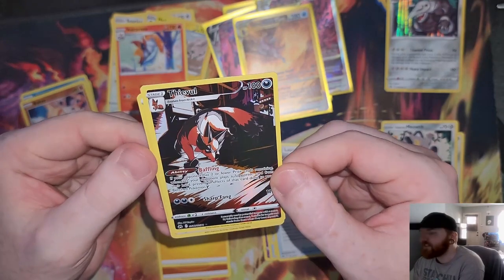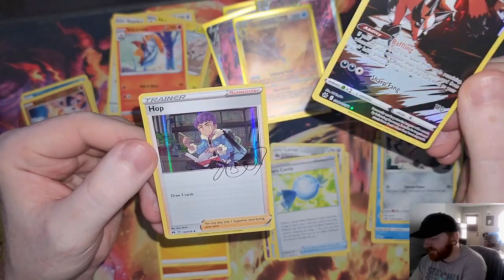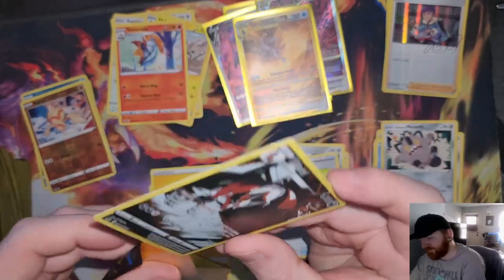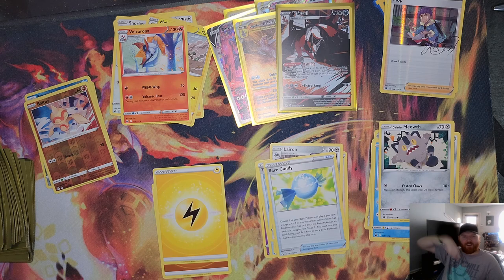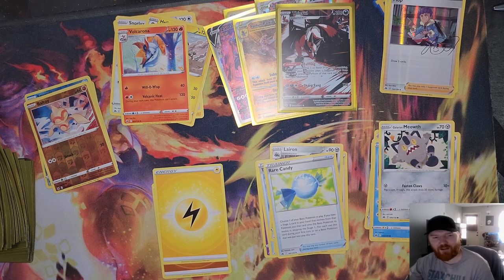And on the end to end this video — subscribe down below for part two — we're going to end on a signed autograph Hop! Thanks everybody for watching. Subscribe, like, comment down below. Leave me your best pulls and let me know if you have better luck with things other than these Crown Zenith mini tins, because these are by far the best that I've found.